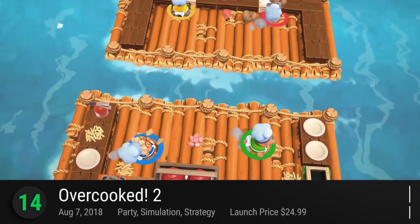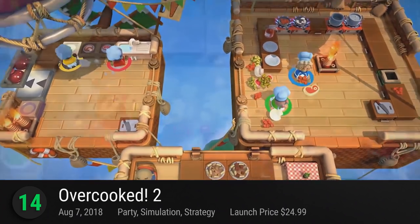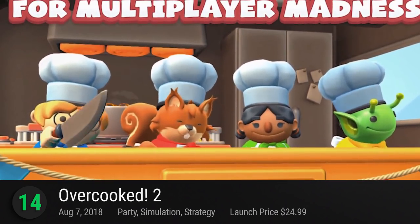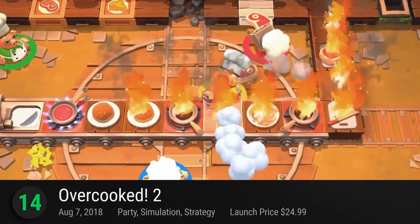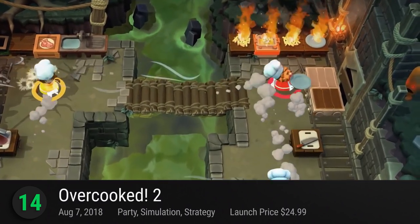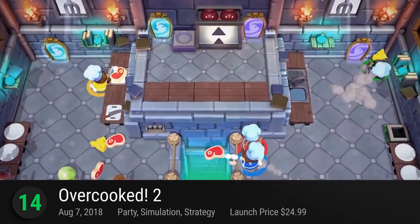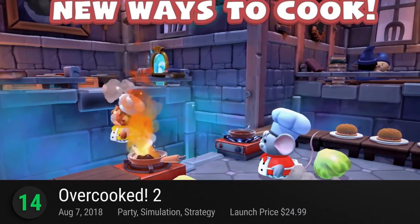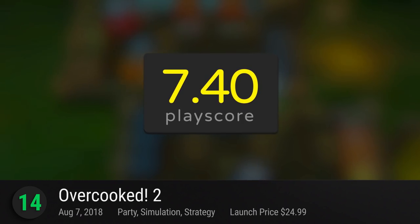Number 14: Overcooked 2 — the most stressful party game in the world. Team 17's chaotic cooking action is back with more hair-pulling levels. Travel to the Onion Kingdom and appease the great Onion King and defeat the unbread to prevent a culinary catastrophe. With online and local multiplayer, play with up to four people and work your way out to serve meals, wash dishes, slice potatoes, and so much more.